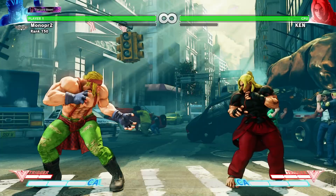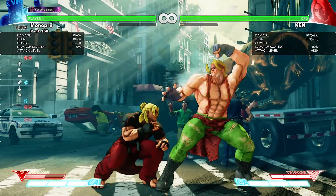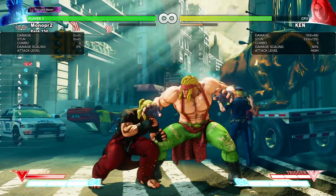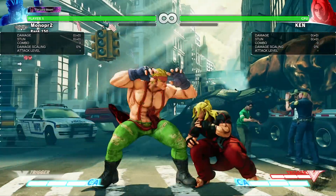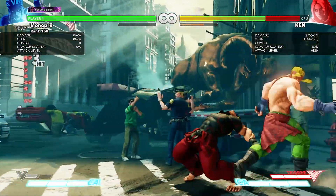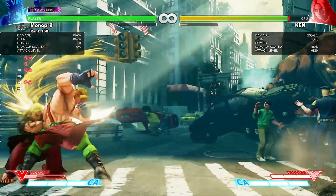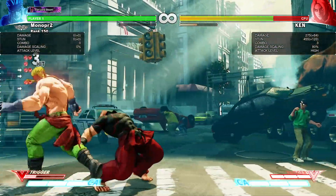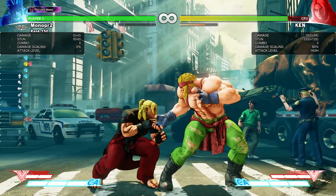After the knees and stomps, they give you a certain amount of frame advantage so you can actually link a normal right after. You can link his jab and then continue from there. If you full-charge the Lariat, it gives even more frame advantage — you can actually do Fierce into that. You can do two Lariats in one combo, that's all you can do.